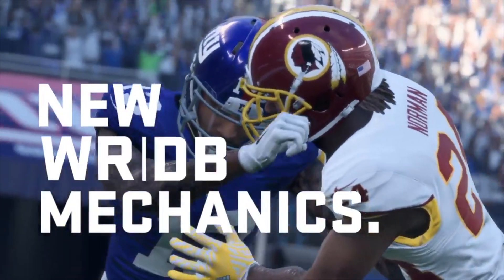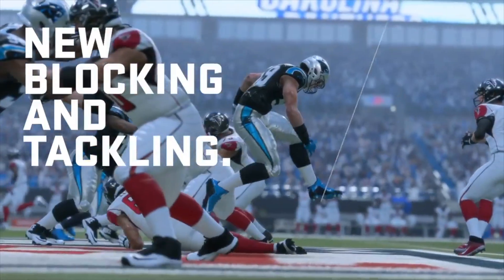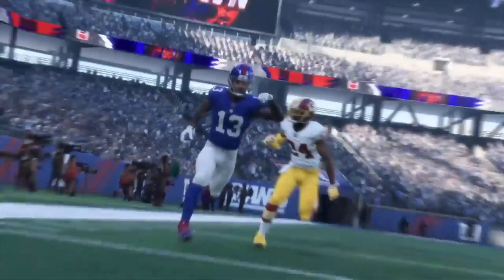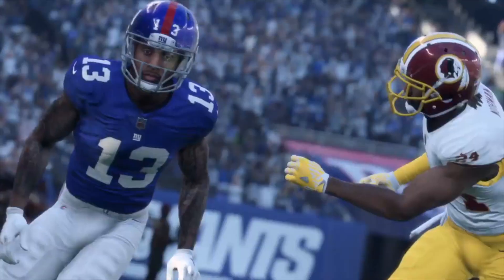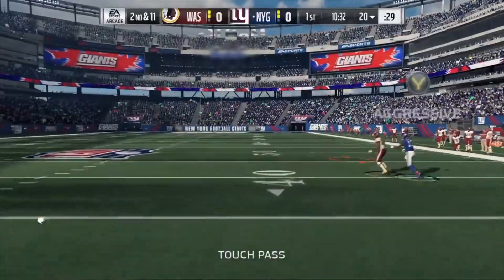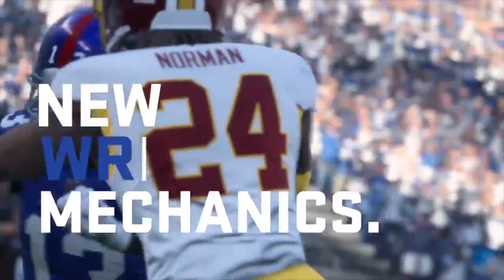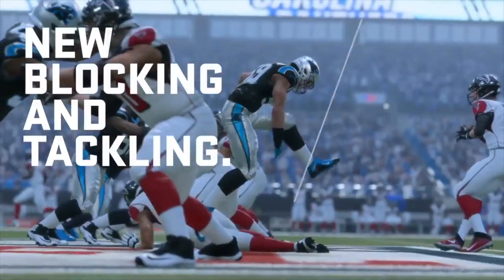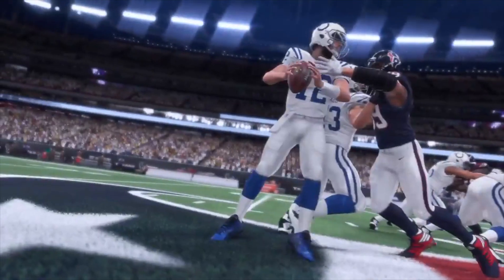This next feature is something that's new pretty much every single year — it's different wide receiver and defensive back mechanics. You guys can see different blocking and tackling mechanics. I don't know if it's really going to be revolutionary, but it's going to be something upgraded with new animations. It's going to be a pretty cool addition to Madden 18, but it definitely doesn't trump the coaching adjustments or especially the target passing. Those two features are pretty incredible and outmatch the new mechanics for wide receivers, defensive backs, and linemen.